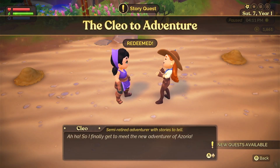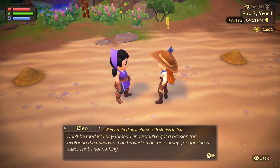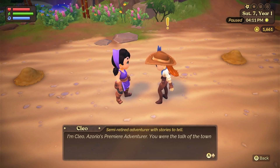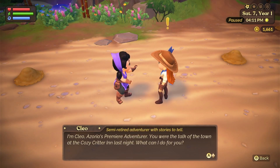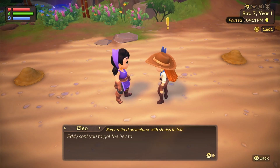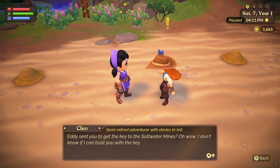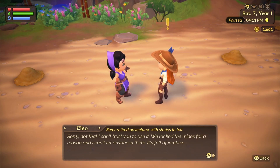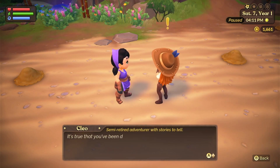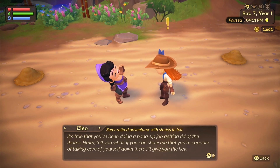Cleo says: 'Aha, so finally I get to meet the new adventurer of Azoria. Don't be modest, Lucy Games - I know you've got passion for exploring the unknown. You braved an ocean journey, that's not nothing. I'm Cleo, Azoria's premier adventurer. You were the talk of the town at the Cozy Critter last night. Eddie sent you to get the key to the saltwater mines? I don't know if I can trust you - we locked the mines for a reason. It's full of jumbles.'